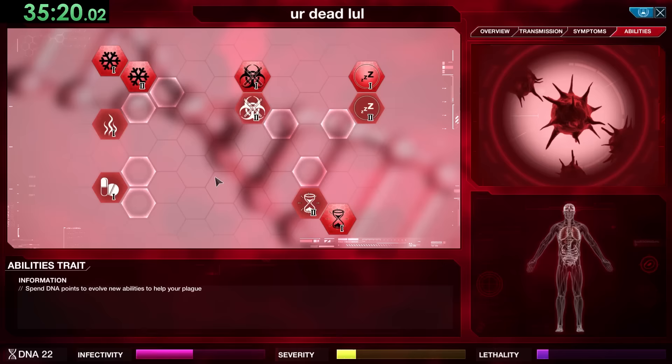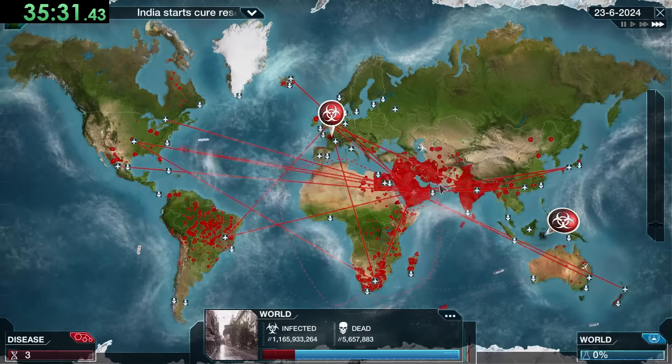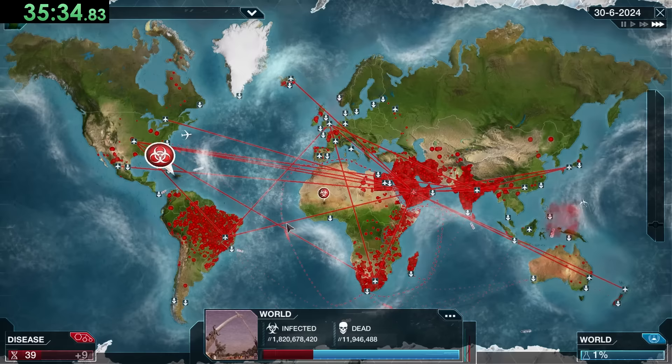Once you get all three versions of all three abilities, we can unlock the Annihilate Gene, which raises our lethality to the absolute maximum. We still have some infecting to do before we get there, but trust me it's going to be nice. In the meantime, you already know we need Drug Resistance 2, Cold Resistance 2, a little Heat Resistance, and Genetic Hardening.